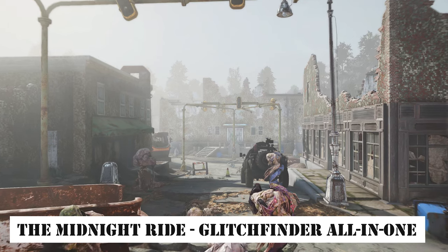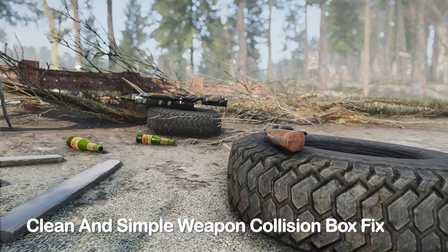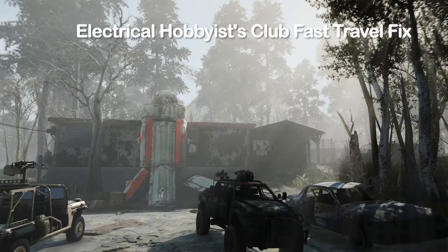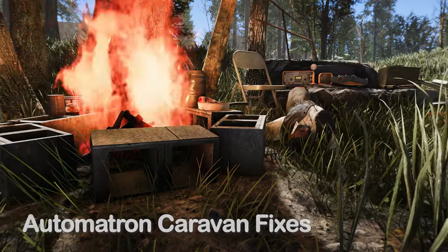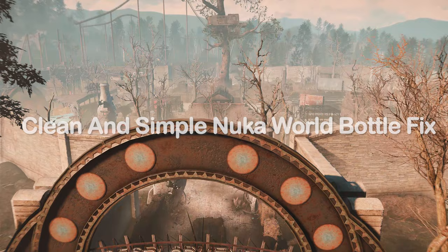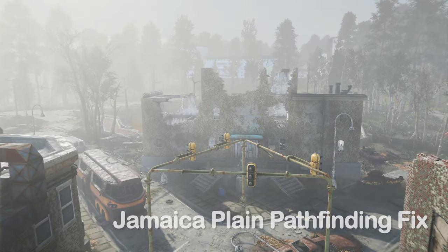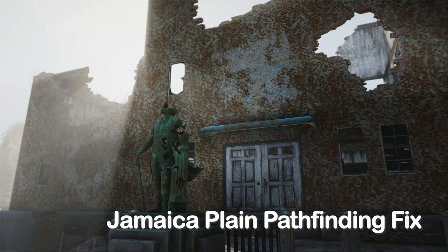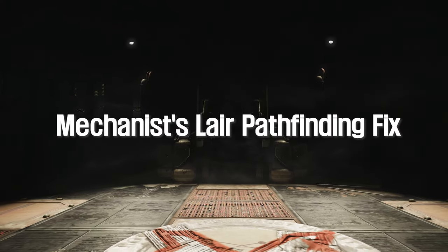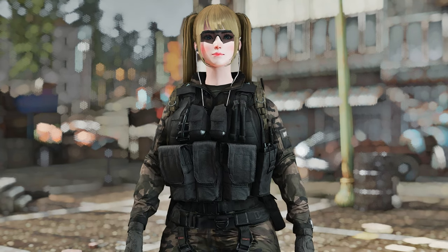Next up is the Midnight Ride Glitch Finder All-in-One. This mod is essentially a compilation of various bug-fixing mods into one. It addresses issues such as the Crossroad problem, where Jackson's Caravan gets attacked before Automatron starts, and also cleans up the large Nuka World bottle in a mod-compatible manner. It integrates a total of 7 bug-fixing mods by the creator Glitch Finder, reducing the number of plugins. If you're looking to fix multiple bugs, we recommend the Midnight Ride Glitch Finder.